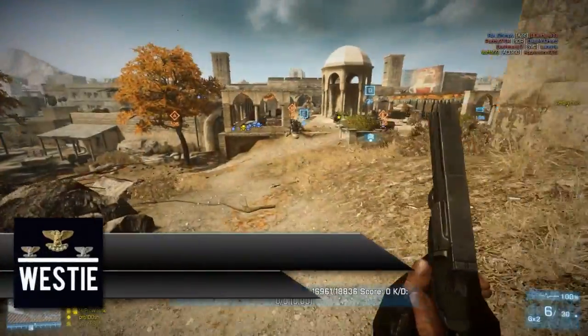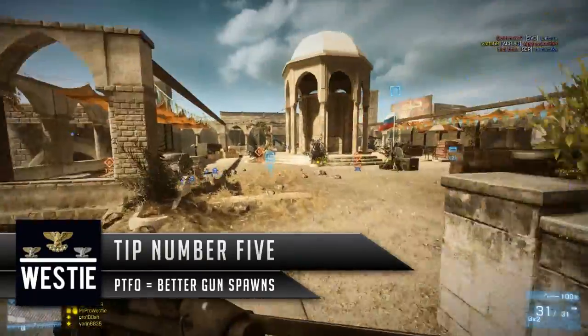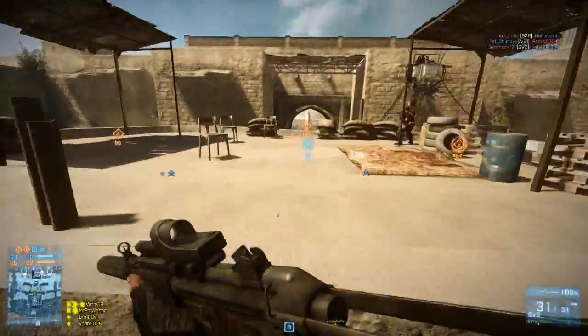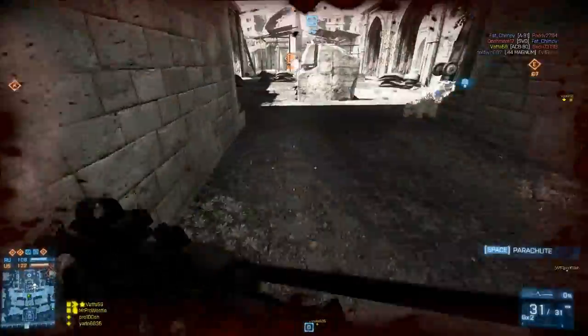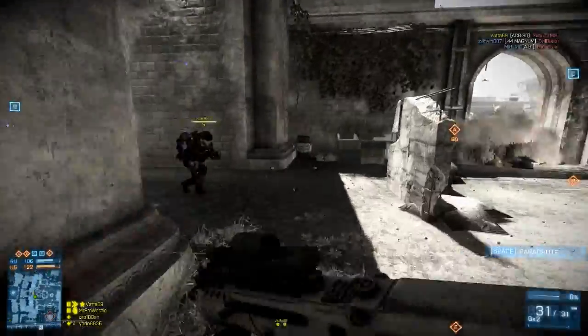Tip number five is to play the objective. If you play the objective, you get the gun spawns around the objective which tend to be of a higher level than those scattered around the map. So if you've got control of three out of four flags, you're more likely to pick up a tier three weapon than a tier one weapon, which means you're more likely to kill the enemies in front of you.